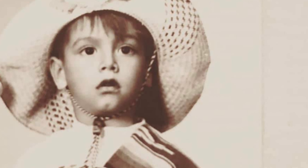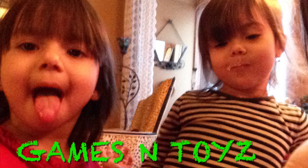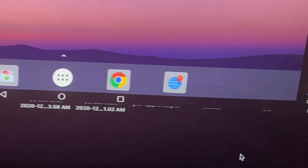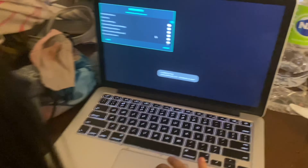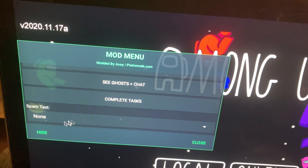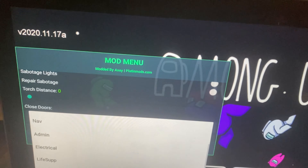Hi guys, welcome back to GNT. I'm gonna show you how to hack Among Us. I'm doing this on my Apple computer using BlueStacks. There's lots of stuff in the hacker menu, like always being imposter, killing people from further away, and if you start your own game then you're gonna be imposter always.